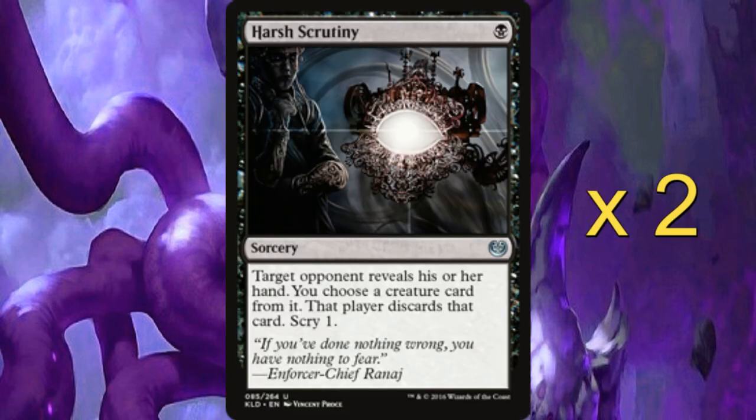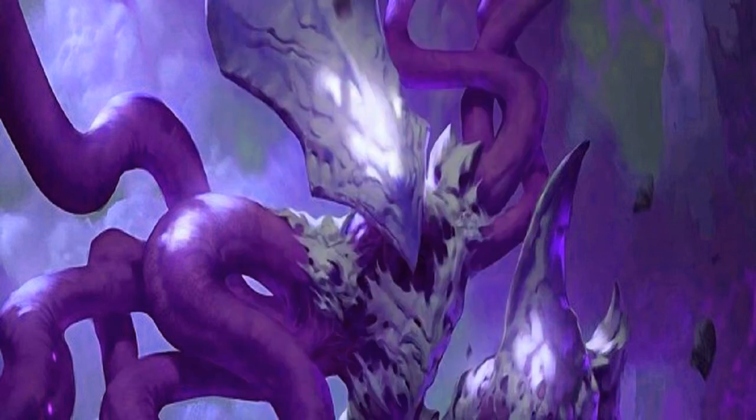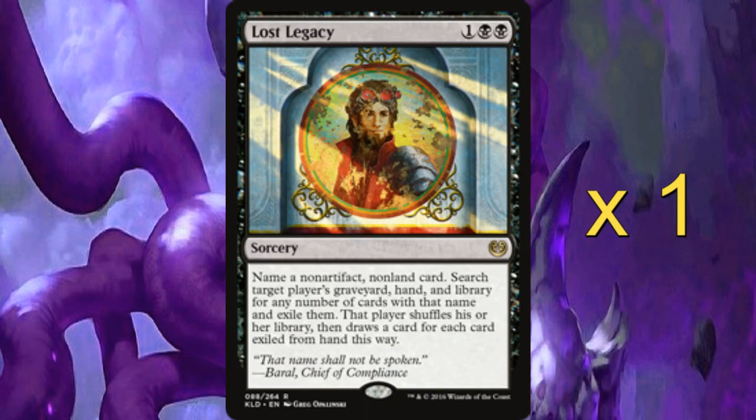We then run two copies of Harsh Scrutiny — a sorcery that allows your opponent to reveal their hand, you choose a creature from it, that player discards it, and then you get to Scry one. It gives you information on the opponent's hand, and if you're going up against creature-based strategies it allows you to counteract quite nicely. We then run one copy of Lost Legacy, designed to remove specific threats — I like to use it to remove other snakes from opponents' decks and similar things.